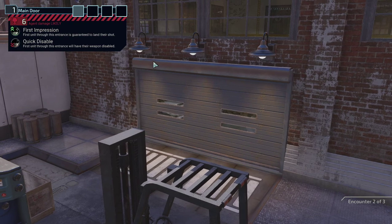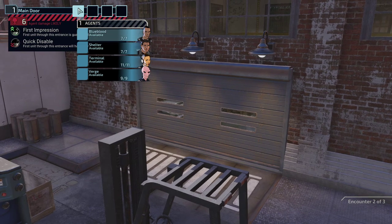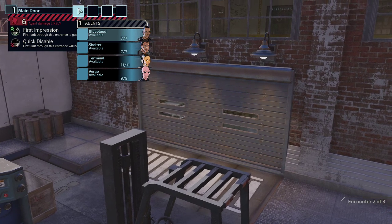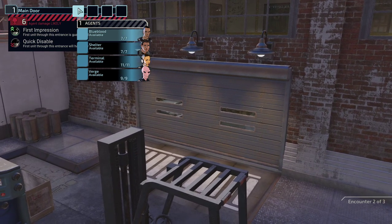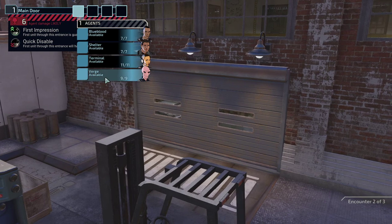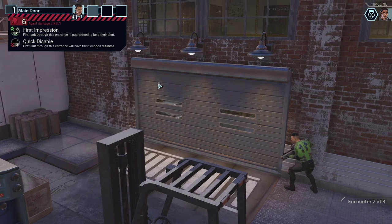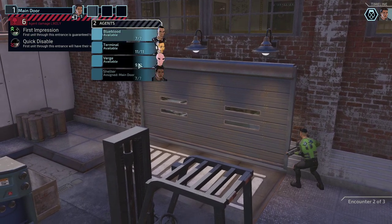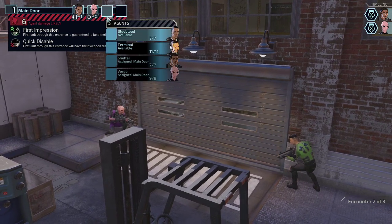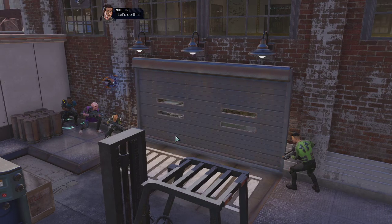Okay, first through this entrance is guaranteed to land their shot. First through this entrance will have their weapon disabled — who would have the least problem with that? Yeah, to be honest it's probably Shelter, because we can just reload and shoot from wherever we are. Losing his special ability is not the end of the world. Let's do this.